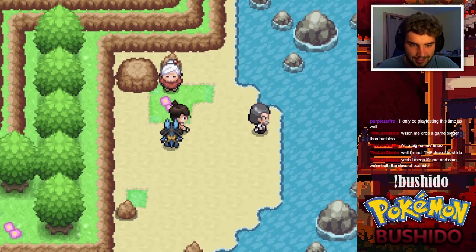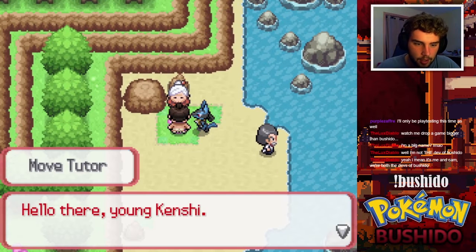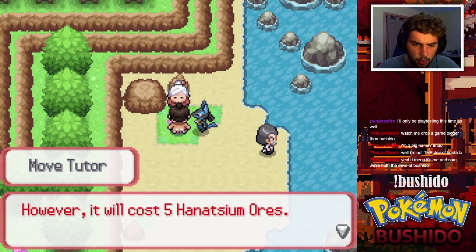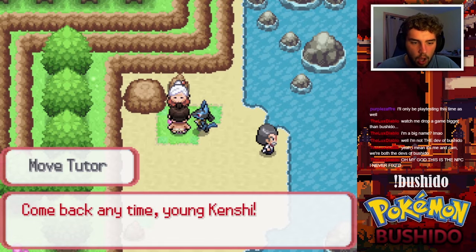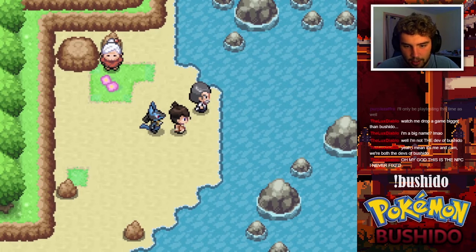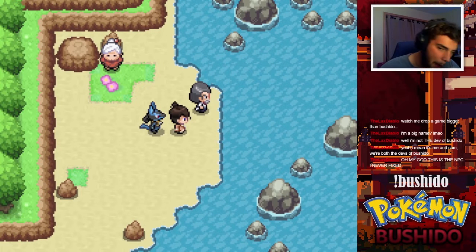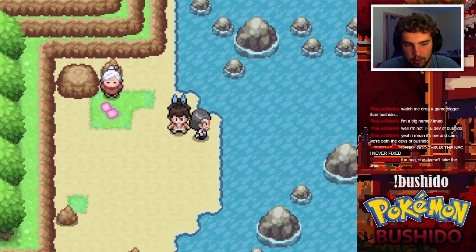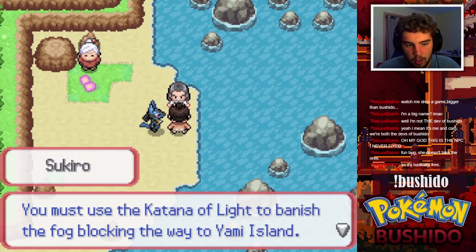Hello there — I can teach special and powerful moves from the Galarian Isle of Armor to your Pokémon if they are ready. It will cost five Finatsium Orbs. Oh my god, this is the NPC I never fixed. Well it's a good thing I don't even have that much Finatsium anyway. Fun bug — she doesn't take the ores, so it's basically free.